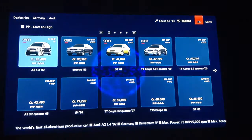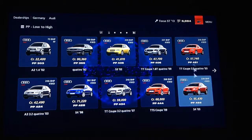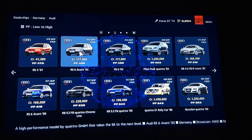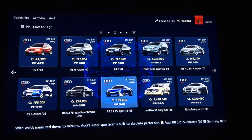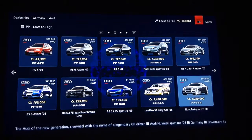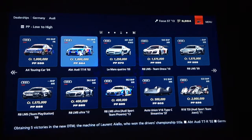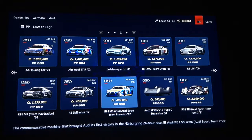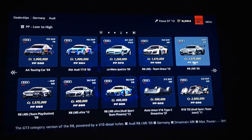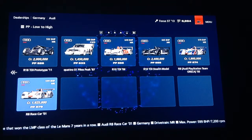We go on to Audi, where we have an A2, an A3, a Quattro, an S4, a TT, an S3, multiple TTs, another S4, an RS4, RS6 Avant, R8, RS6 Avant, RS6, R8, Quattro, peak Quattro, another R8, another Quattro, an A4 Touring car, multiple Audi R8s and TTs, a Union V16 Type-C Streamline, R8 Le Mans, R18, R8 race car, R10, and a Quattro.